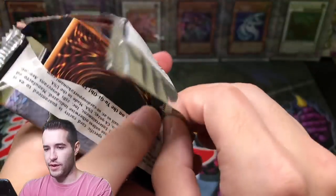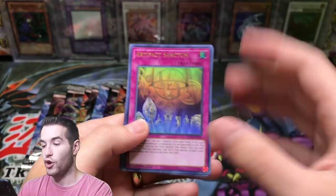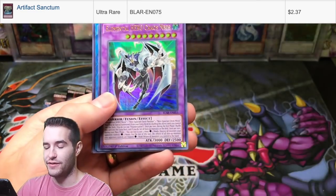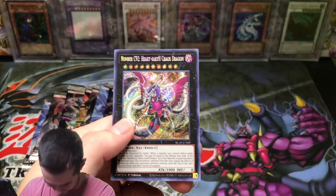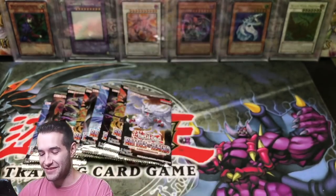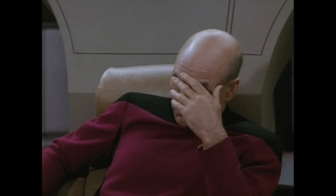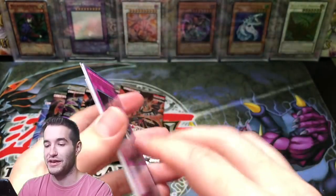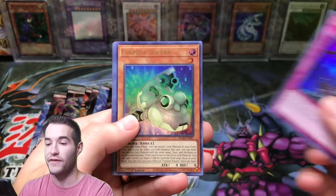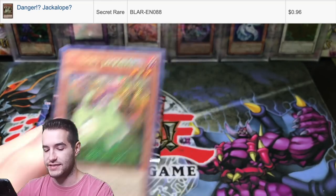Next pack — Artifact Sanctum! Nice ultra rare, there we go. Chaos Neos, Appliancer, Galaxy Worm, and Chaos Number 92 again — literally our sixth one. Tell me how to say that in the comments. We get an Artifact Sanctum though, so that's not a bad pack. Secure Gardener and Danger Jackalope — not a bad secret rare to pull.